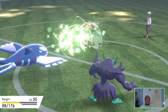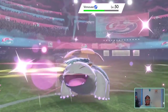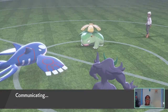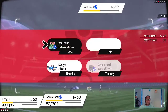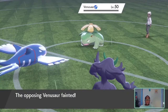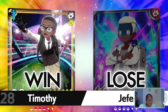Venusaur is gonna come out. I'm gonna use Water Spout and then Spirit Break on Venusaur. Venusaur comes out. Water Spout. Spirit Break. Then Spirit Break again. Giga Drain. And then Spirit Break. They couldn't even go for Sleep Powder because of the Electric Terrain. Now I'm going to go for Ice Beam, then Spirit Break once more. Ice Beam — that's how we do it, baby! GG's, well played.